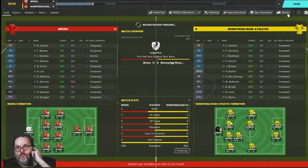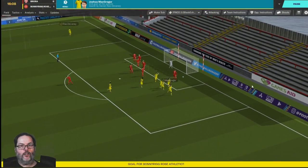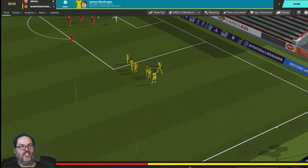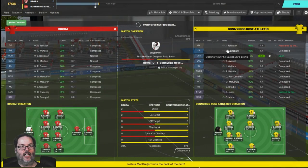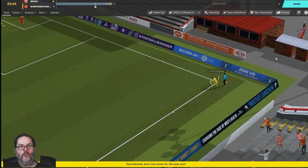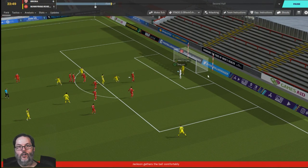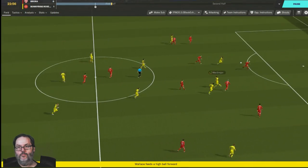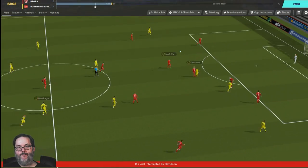We're holding possession — let's get creative. A ball into the box, a header — Joshua McGregor comes off the back line and puts Ray Devaney's corner into the net for his second goal of the season. We're up 1-0! Nice work by the center back. Another Ray Devaney corner comes in; McGregor is pressuring the goalkeeper again.